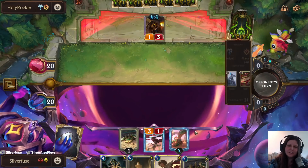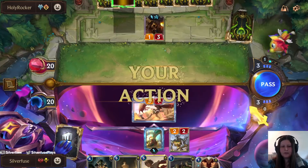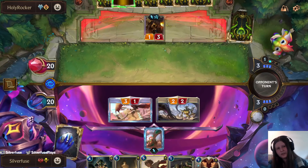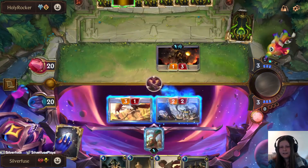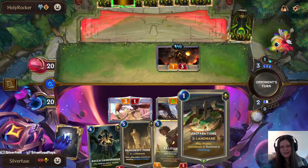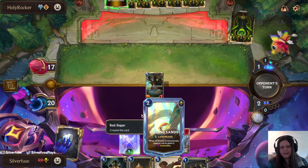Yeah, this deck really doesn't like this - it's really annoying because it has a lot of things it wants to keep alive. We have Shapestone, so I'm just gonna throw this out in case they block. I assume they won't, but hard to say. And it helps my reputation proc, which is a nice plus, and my mana used a bit more efficiently. The Roiling Sands...